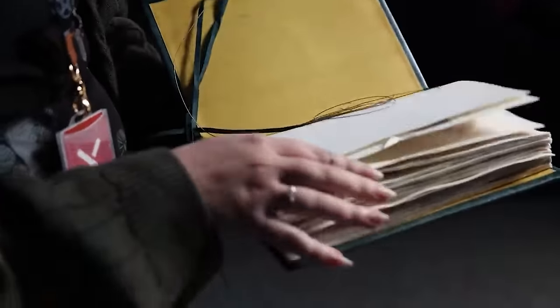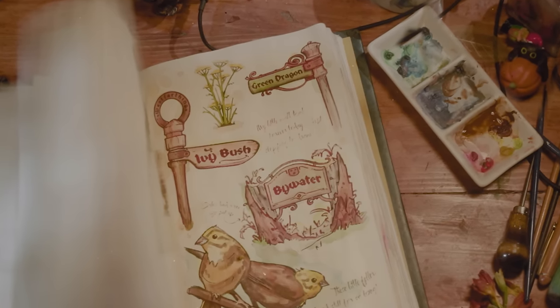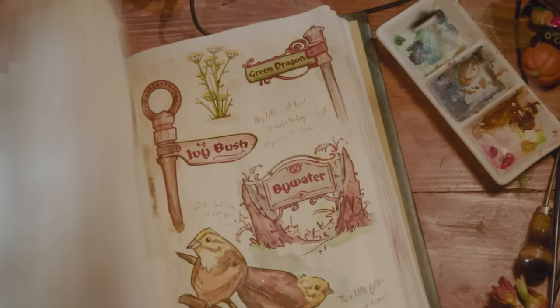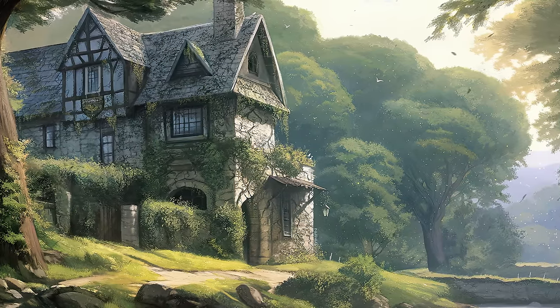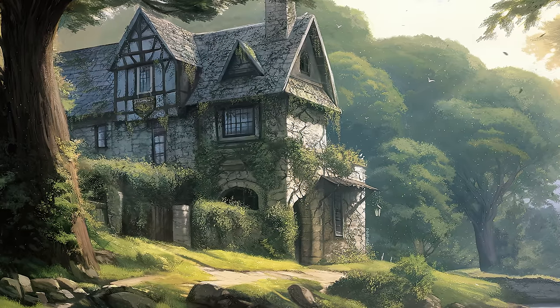The real-life prop is pretty incredible, and we do see it briefly turned to a page with signs for Bywater, the Green Dragon — that is the famous pub from both the books and films — and most notably, the Ivy Bush. In my video on the pubs of Middle-earth, we found that the Ivy Bush is pretty close to the Green Dragon and was frequented by a lot of the same customers.